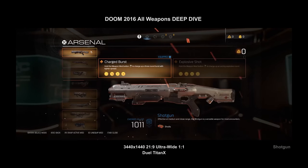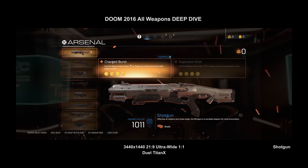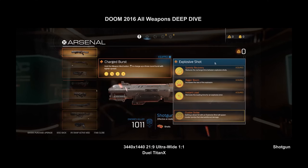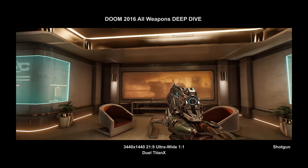The shotgun has two different mods. Charged burst — which I love — basically lets you shoot up to three bursts at once once you get the mastery level. The explosive shot is a fairly common shotgun mod seen in a few games; once you get the mastery on that you get a cluster bomb effect, which is cool.